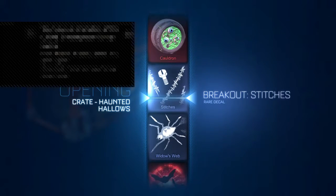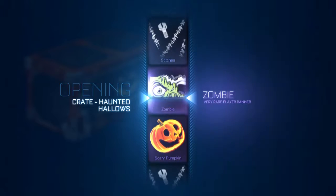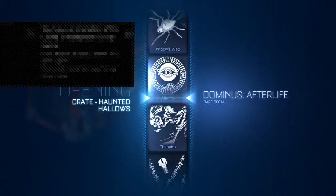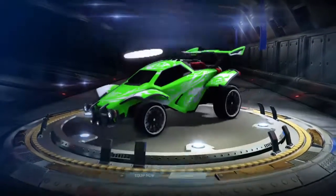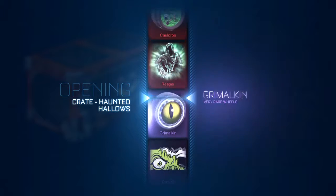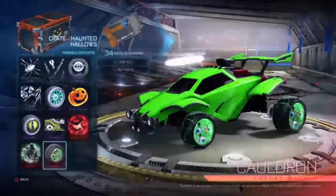Breakout Stitches. Eric, you should get rid of that three-round burst. Octane Thanatos — that's what I want, painted please. Oh my god, I thought that was painted, and it was white — I was like oh boy. No no no no. Painted! Oh my god, you might — are you mad? This is gonna let me die. Come on.